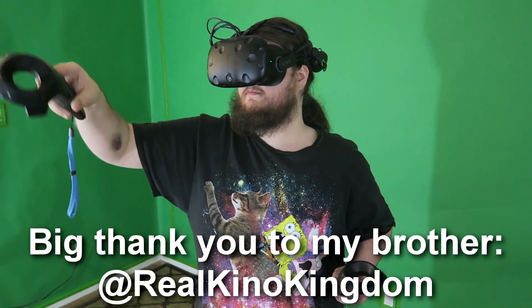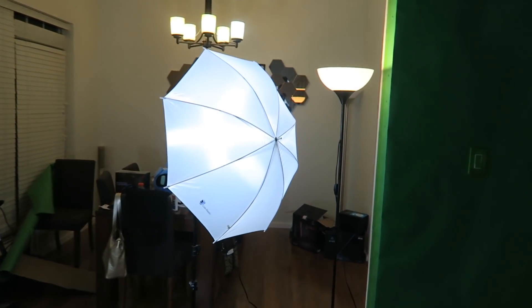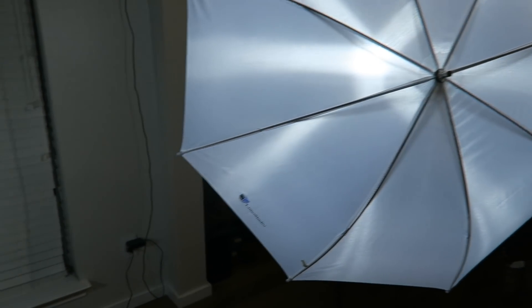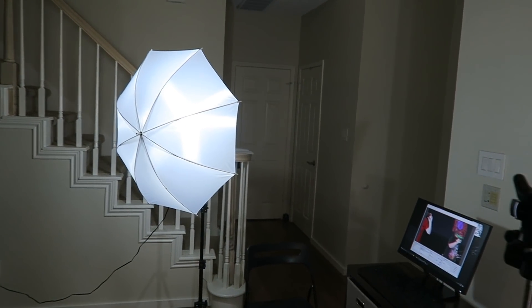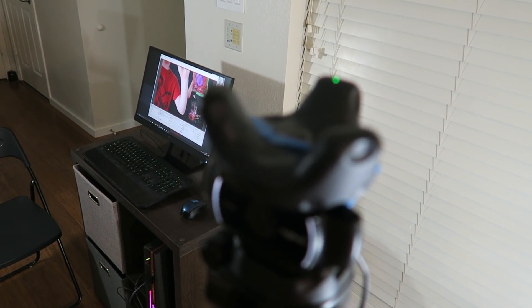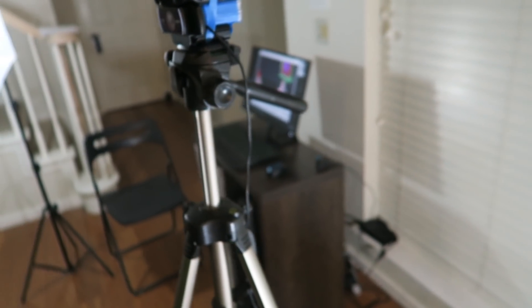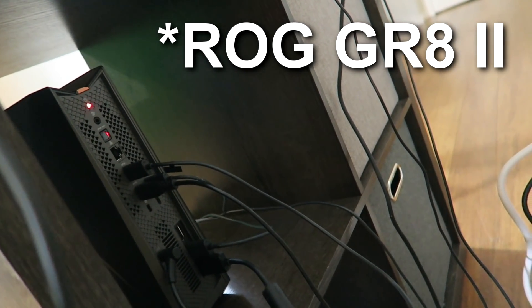One other thing I should mention is that you're going to need some good lighting for the green screen to work. I picked up some of the cheapest lighting I could — these are about $50 or $60 on Amazon and you get three lights, including one super bright one. Over here we have our custom camera mount working. The green dot means that it's tracking. The camera is on, working, and tracking. And just to show you that I'm not cheating — because most of these setups require multiple PCs — I have literally everything plugged into the back of the ASUS ROG GR8 II.